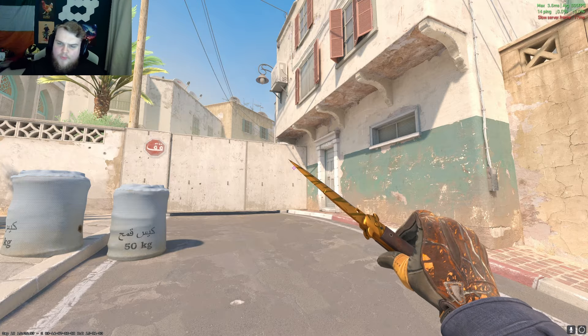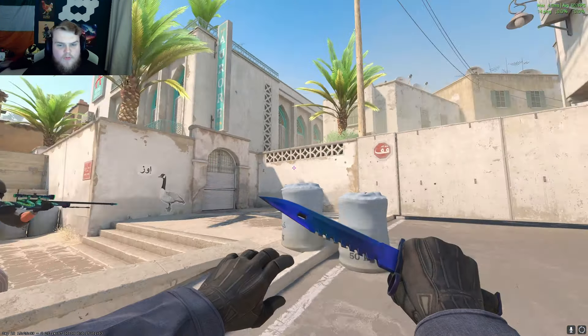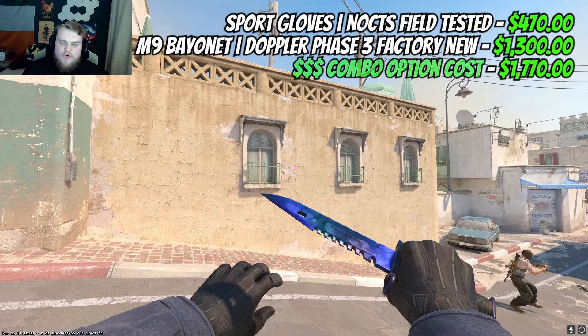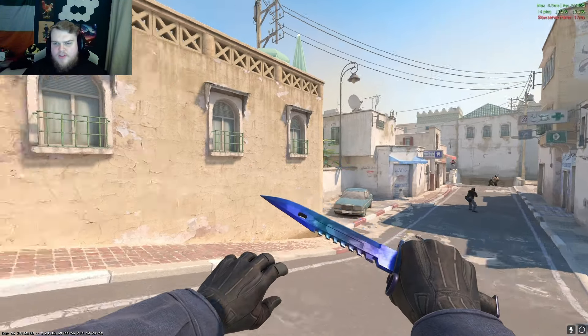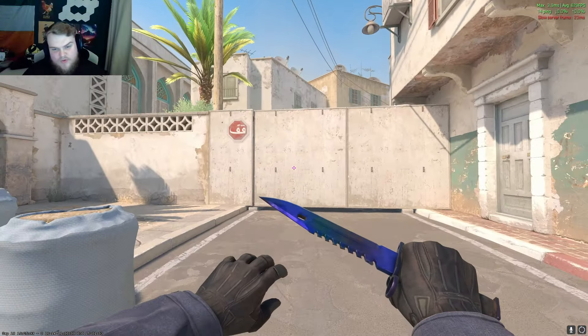My go-to value-for-money combo — the mid/value combo — is Sport Gloves Big Game in field-tested at two hundred and twenty dollars, paired with a four-hundred-and-sixty-dollar Little Tiger Tooth. It looks fantastic and is potentially the number one knife in CS2. This combo runs you six hundred and eighty dollars total.